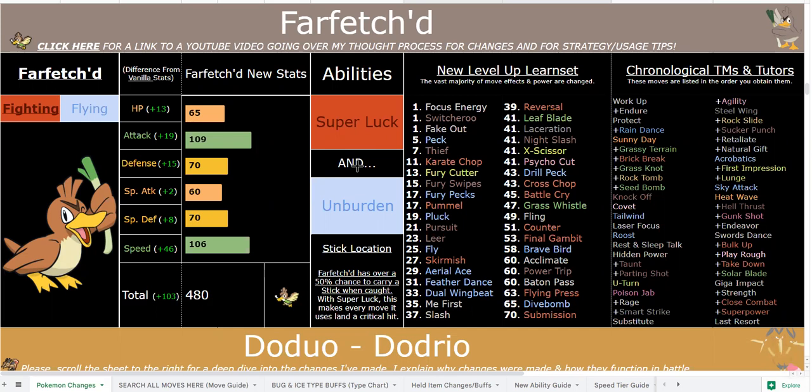With Super Luck and Stick, all moves will always crit. You have Dive Bomb — a Flying-type High Jump Kick — Brave Bird, Close Combat, and your regular STAB moves, all always critting. That essentially gives Farfetch'd a 50% Attack boost on any move. Now, I also created crit moves that crit 50% of the time: Leaf Blade, Laceration, Night Slash, X-Scissor, Cycle Cut, Drill Peck, and Cross Chop — all 70 base power, 150% crit rate, 100 accurate.